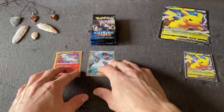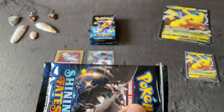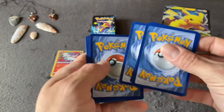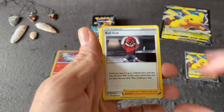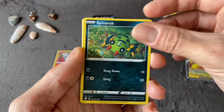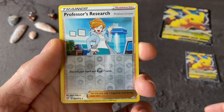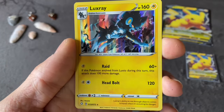Pack six — our halfway mark. Leaf Energy, Ball Guy, Tropius, Floatzel, Spinarak, Morpeko, Rowlet, Horsea, Snom, Professor's Research Reverse Holo, and Luxray Holo — that's a pretty cool card, Normal Rare.